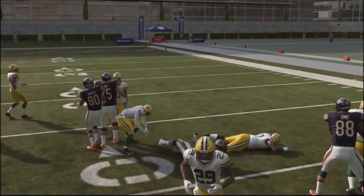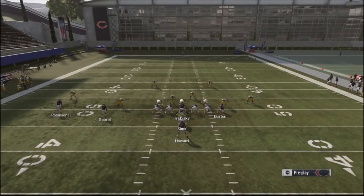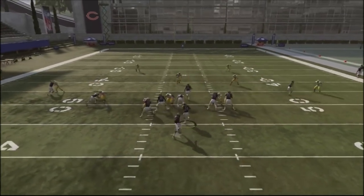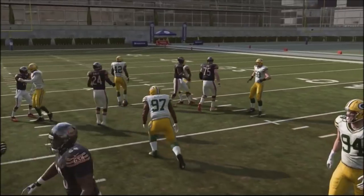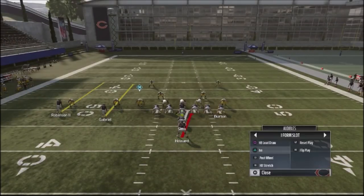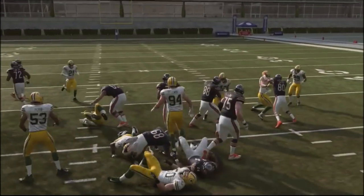Another play I want to sprinkle into my scheme is the halfback lead draw. This is a very effective play and it's good against someone who runs a lot of cover four zone coverages. The key to this run is watching where the center goes — he's generally going to lead you to the hole of the play. So if your opponent is running a lot of zone coverages and cover fours, this is going to pick up some pretty good yards and throw them off.